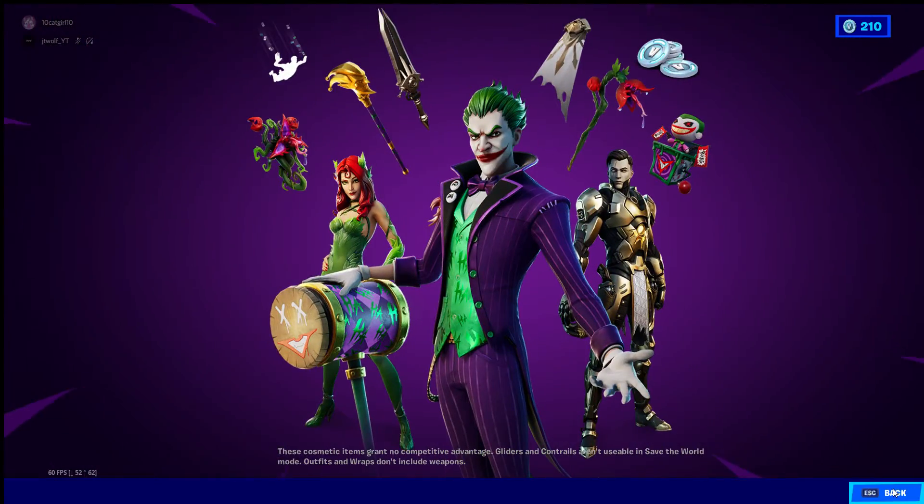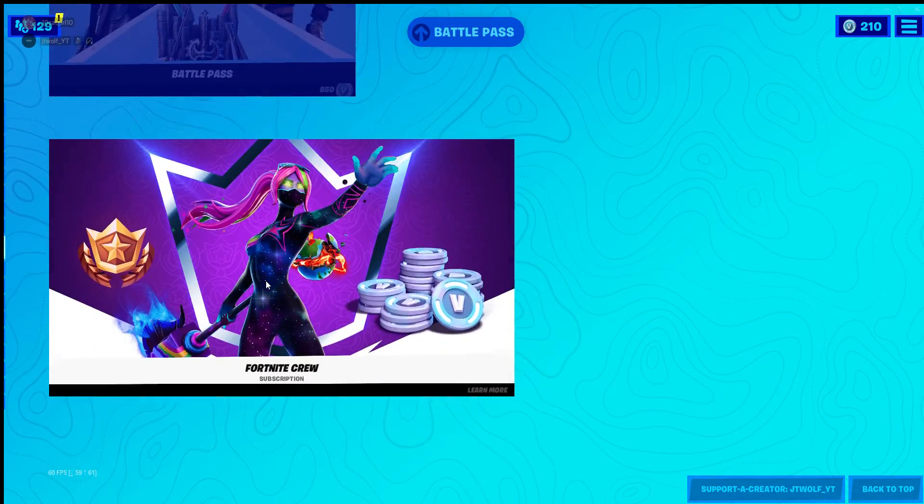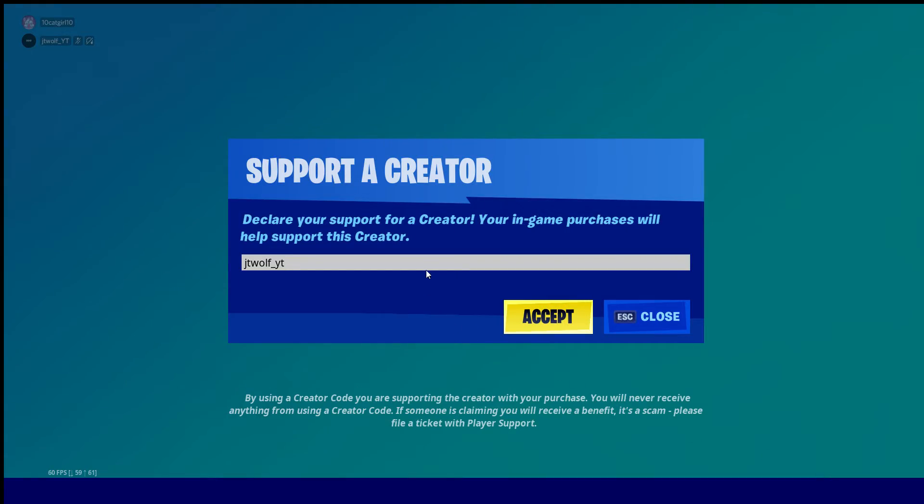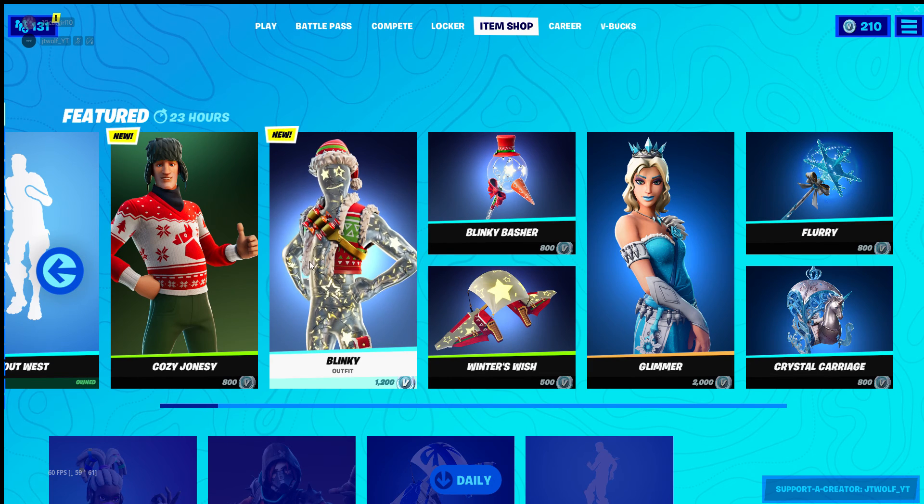Also the Battle Pass and Fortnite Crew. If you guys want to support me while buying anything in the shop, make sure to use Support-A-Creator code jtwolf — jtwolf underscore YT — in the Fortnite item shop. It's really appreciated, and once I get enough supporters and hit the threshold I need, I'll be able to give back to my community on YouTube. You can also use the code on the Epic Games Store when purchasing a game if you see a creator tag — it will help me a lot.